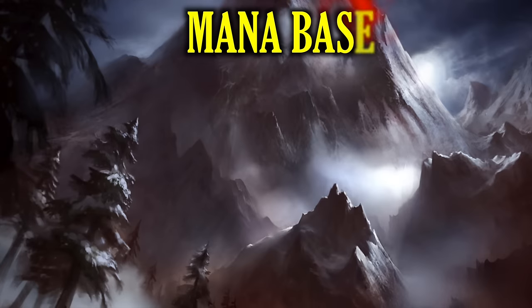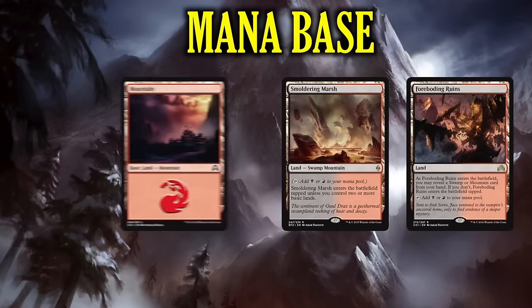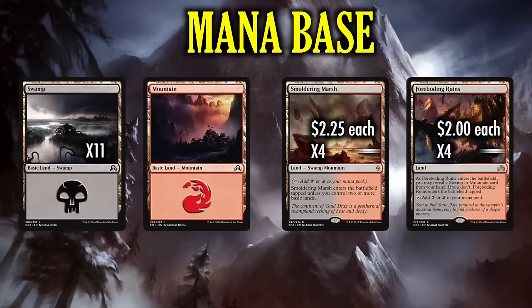We're only in 2 colors, so the mana base is simple: 4 Foreboding Ruins, 4 Smoldering Marsh, 11 Swamps, and 4 Mountains. Normally I say it's okay to cut a few of those dual lands for budgetary purposes, but in this deck I strongly advise you to keep the mana base exactly as I have it here.